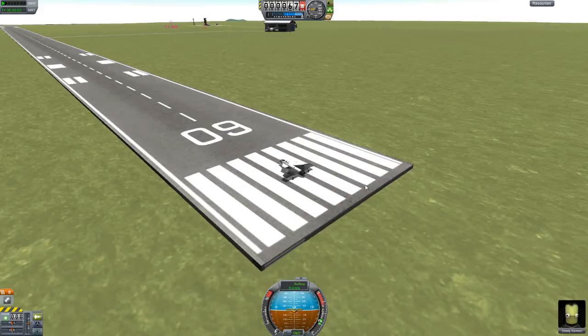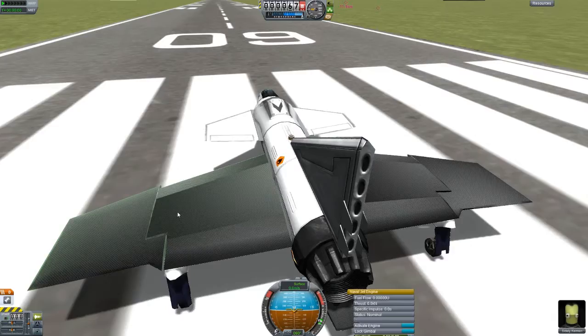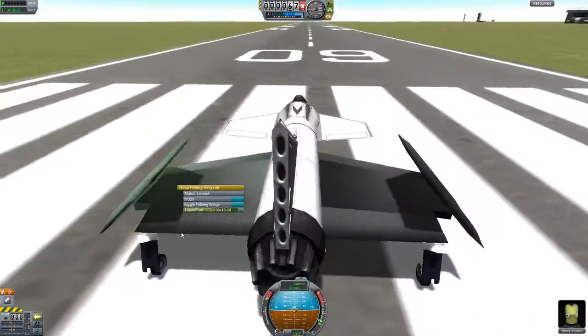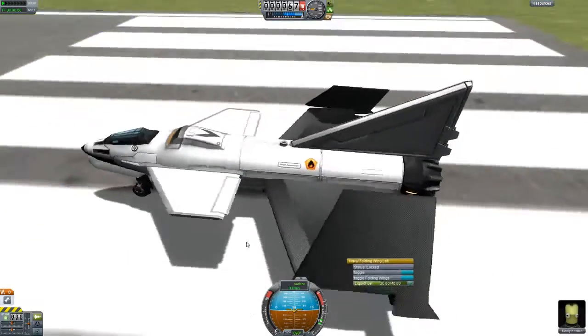Hey guys, just wanted to give you another view. This is part two of the naval folding wings preview. When you're on the carrier and you want to put the plane away, you just have to fold the wings up and then you can drive around, stow the aircraft, or whatever the case may be. It's just for a little bit of immersion factor here.